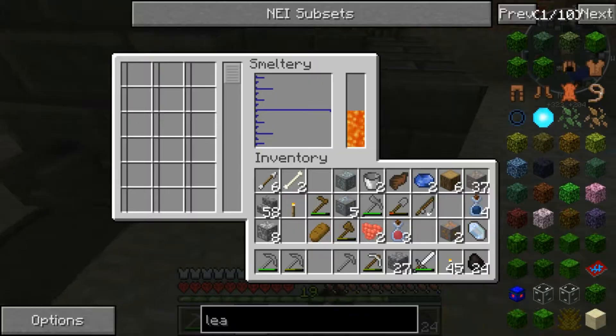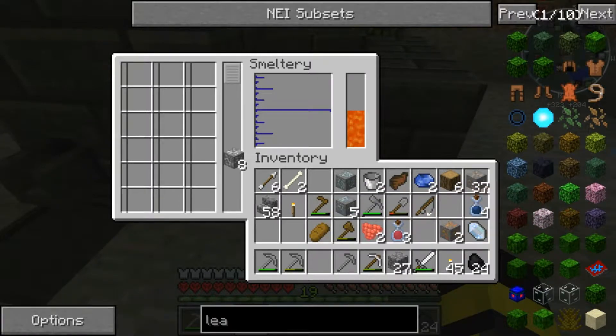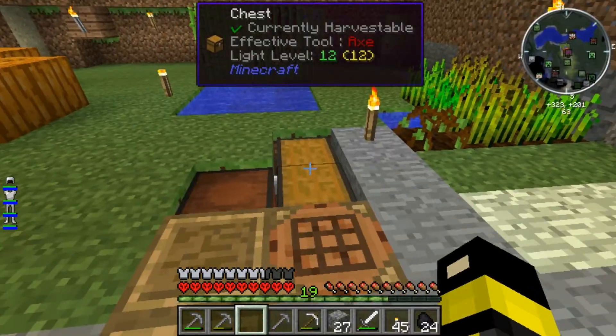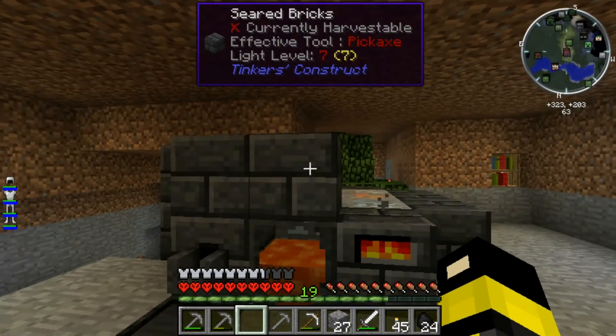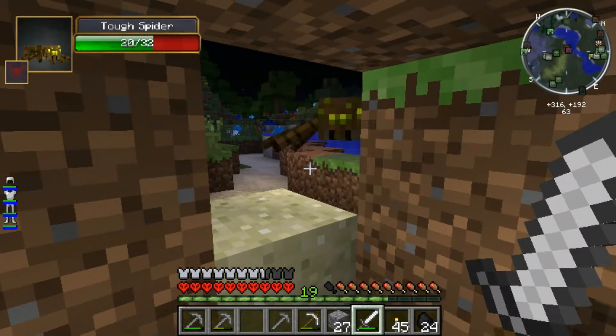Now that we got our lava, let's go ahead and put in our aluminum first - aluminum first - and then we have some copper and some tin. Let me grab more copper from my chest over here and put that in there so we can start with some bronze. Cool tool beads. Hey, tough spider - okay, your name is actually Tough Spider.